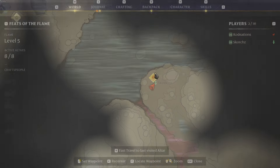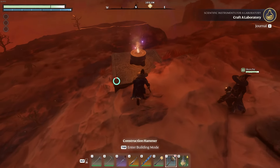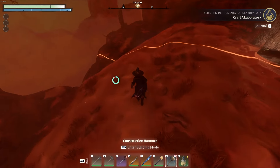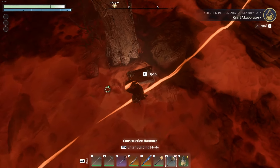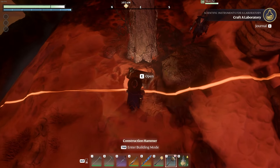We're going to go ahead and place our altar down. The reason why we picked this location for the altar specifically is this building ring — you can see this orange ring, which is basically your building area. You want to try to get it as close as you possibly can to the outside of this chest right here. This chest is the one we're going to farm over and over again.